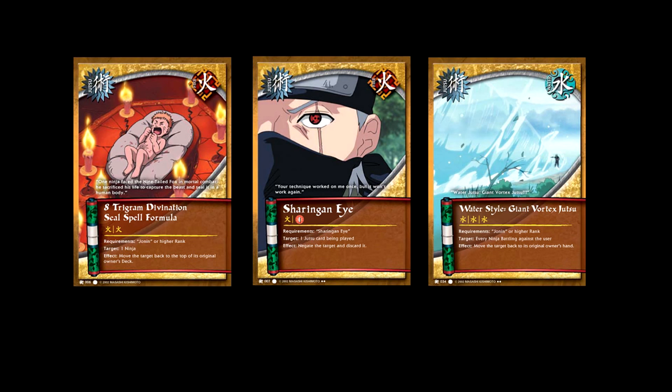As far as meta goes, that's kind of it. At this point in the game, powerful jutsu defined the meta, and Fire Water had the absolute best jutsu. So you either played a Fire Water deck, or you lost to people who did. Ironically, you had to play Fire Water because you needed Sharingan Eye to deal with your opponent's 8 Trigrams, and you needed 8 Trigrams to deal with Water Style. Since we have 15 cards to work with, our Rule of 7s and 8s comes back — we either run 8 jutsu and 7 missions, or 7 jutsu and 8 missions. Usually the 7 jutsu build is more popular, because 8 mission cards could get you the chakra to actually use the jutsu and push you toward winning.